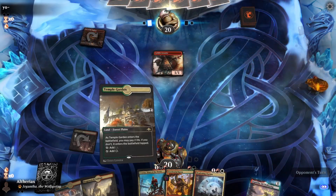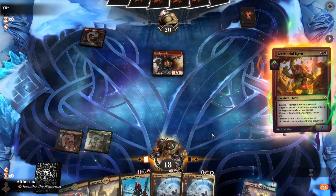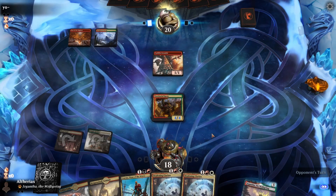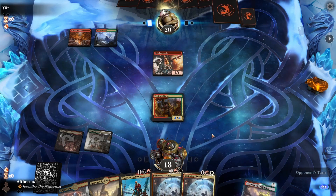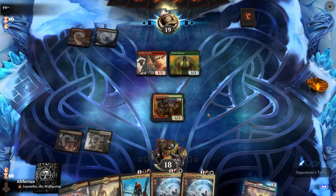Opponent plays Den of the Bugbear and Goblin Arsonist. I'm not sure what we're up against here — could be Goblins, could be Mono Red. Okay, it's Gruul, interesting. So we're probably against Shamans here then. Goblin Arsonist is interesting — I guess one of the issues with Shamans as a deck is that they didn't really have good one-drops.